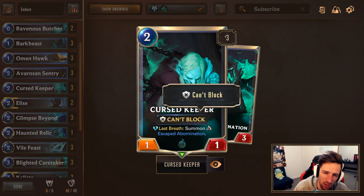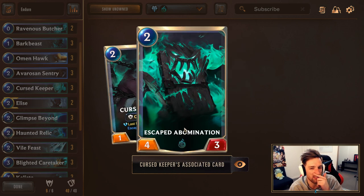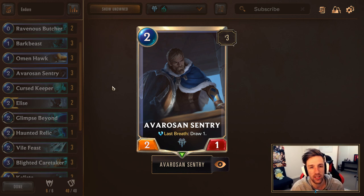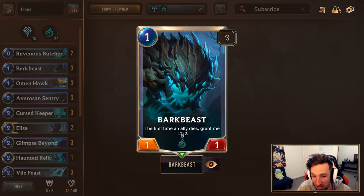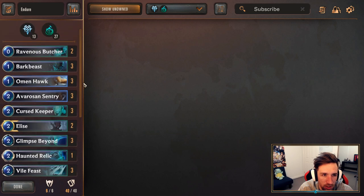2x Elise, 3x Curse Keeper — this is actually probably the other half of the build-around card. You've got the top end in They Who Endure, and towards the lower end this is going to be a huge power card. Sets up a lot of activators and just does a lot of crazy stuff. When this dies you get the 4-3 body, and it's also a great target for Blighted Caretaker. 3x Averroze to keep the gas going — it's a decent 2-drop, fits into a lot of lists, you get to draw some cards, and it's another target for Blighted Caretaker. This list also has 3 Omenhawk, 3x Bark Beast, and 2x Ravenous Butcher as a final way to activate your board. That wraps up the list.